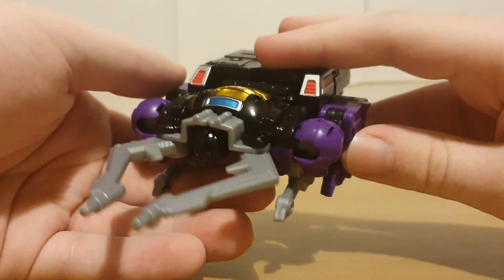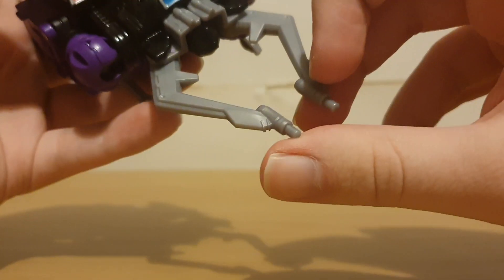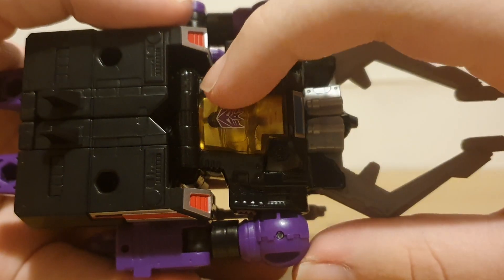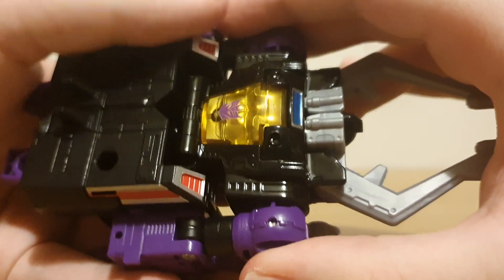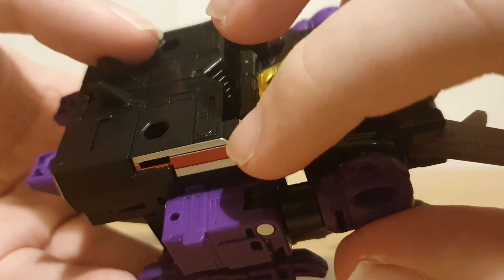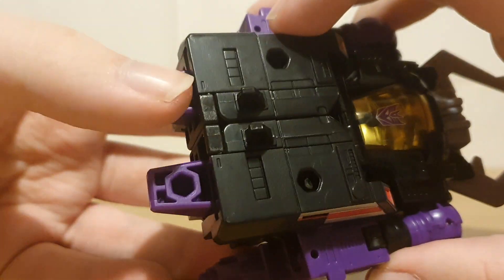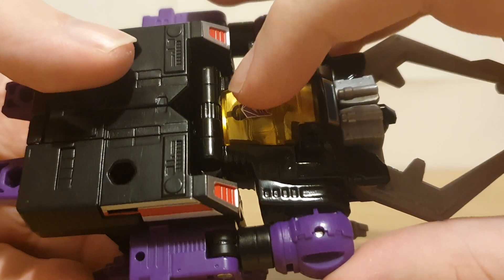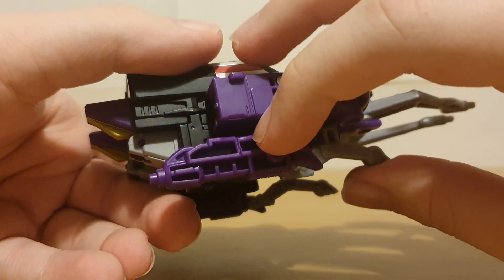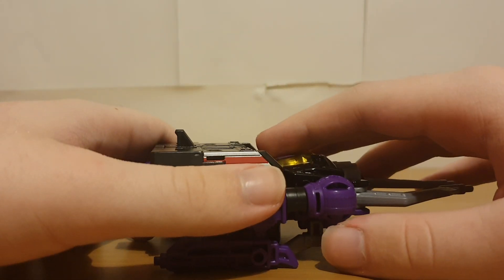Looking at Shrapnel's details — we've got the standard pincers, and they do look to be Blast Effect compatible. There's a translucent cockpit section which references the G1 toy where you can fit a driver. We've got some detailing that references the stickers on the G1 toy, ports where you can plug in weapons, the Decepticon insignia, and the bug legs — which are actually guns, a pretty cool bit of weapon storage, just repurposing some of the bug legs.